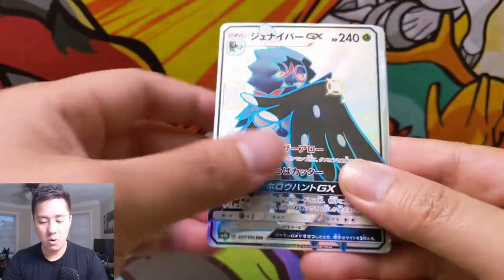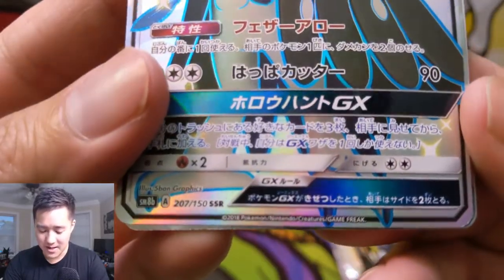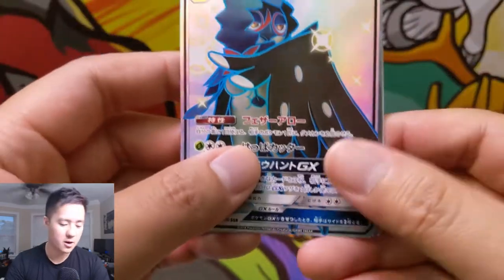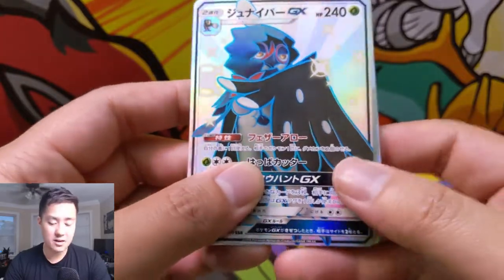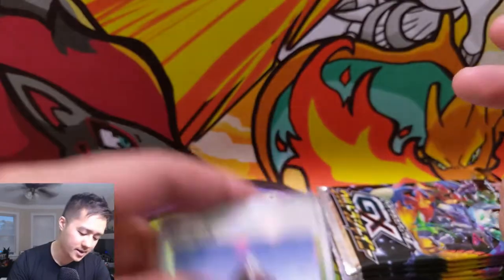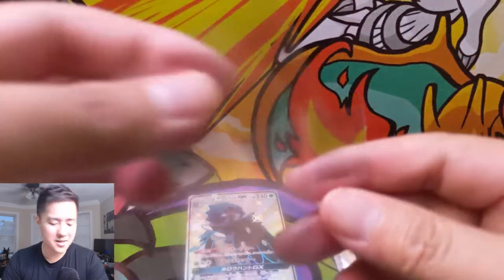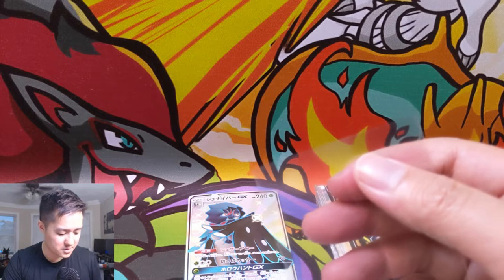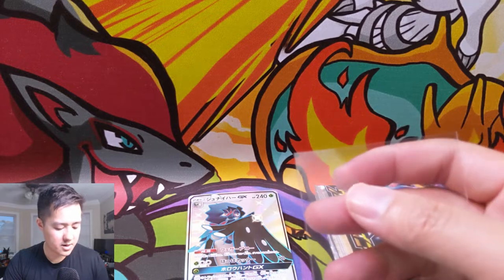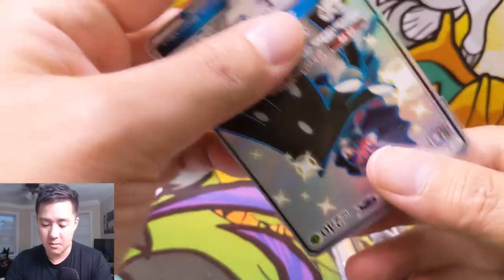Alright, we got a Cosmog — oh, Decidueye SSR! We're getting all the cards early in the opening. You can tell it is SSR, and in the English version they're going to have alternate art so it doesn't extend the card's standard rotation — they'll still be rotated out as normal. Marshadow and Mount Coronet as well. Decidueye is a pretty cool one. I just gotta organize my sleeves — putting a perfect fit on this guy followed by a KMC sleeve.